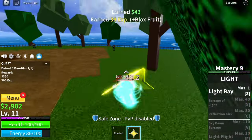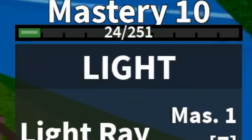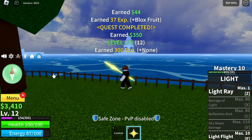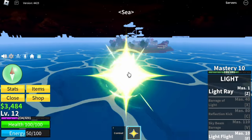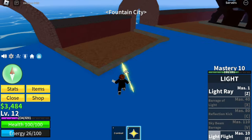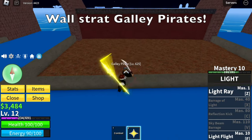There are no problems here in grinding. Our target is to unlock Mastery 10 skill, and that is the Light Flight. It is important to make things faster by traveling faster, because we grind from island to island. So after Mastery 10, which is level 12, we're gonna use the Light Flight to go to the next island — not the jungle, but the Fountain City.